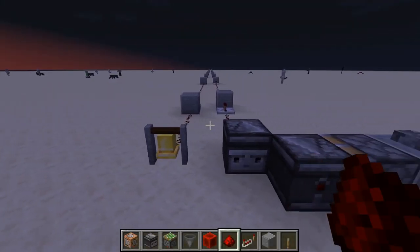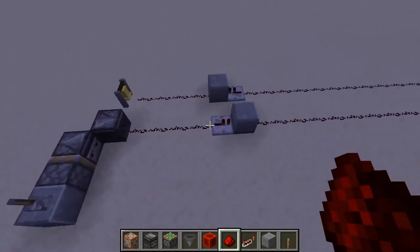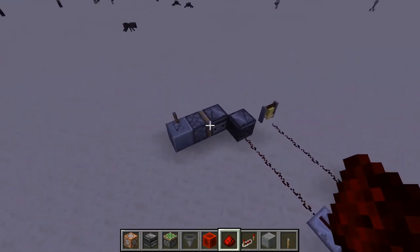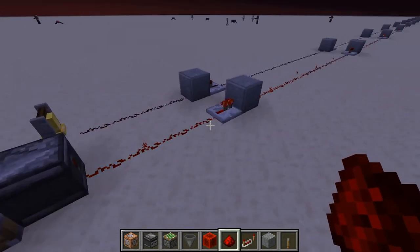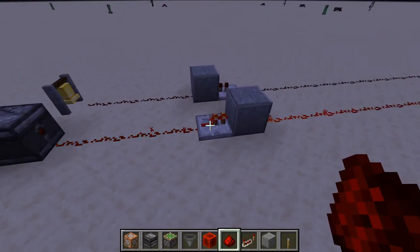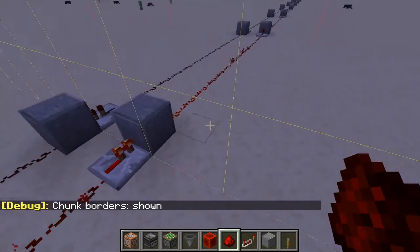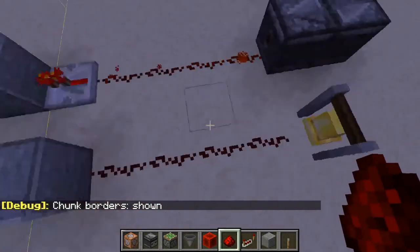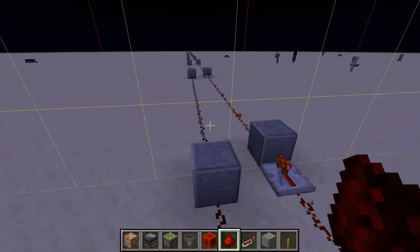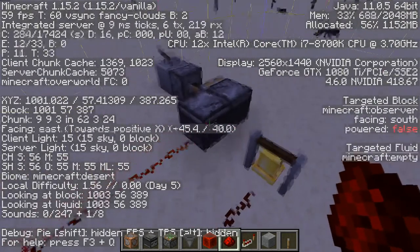Somewhere on Reddit I read about a setup where you basically have a long redstone line, then a parallel line that goes back. If you power it with repeaters and a block at the border, after some time a redstone signal comes back, pinging this clock. But at least in 1.15.2, this is not the case.